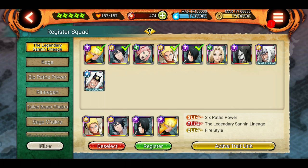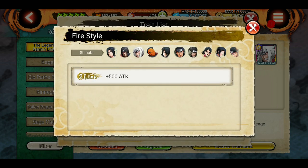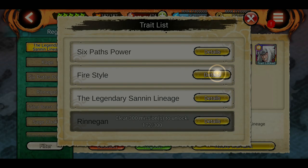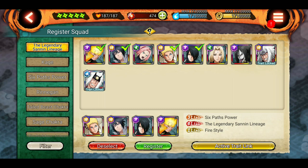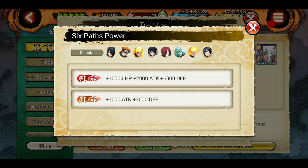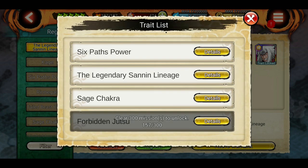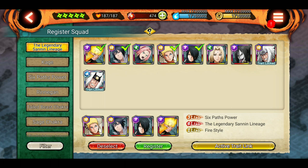I also have multiple links here. As you can see, there's a 6-pass power link and a fire style link. This fire style belongs to Sasuke — I have both Sasukes with fire style unlocked, that's why it's showing 2-link. The 3-link is from the 6-pass power trait, which includes Sasuke, Pain, SO6P Naruto, Renesharingan Sasuke, Nagato, SO6P Madara, and Light-and-Shadow Sasuke. I have 3 out of those units, so it's showing 3-link for 6-pass power.